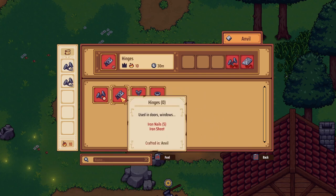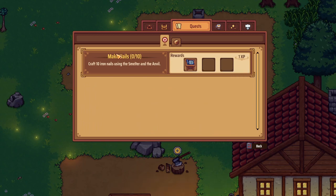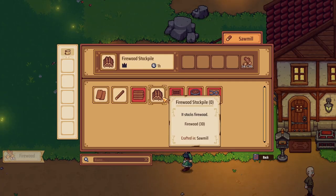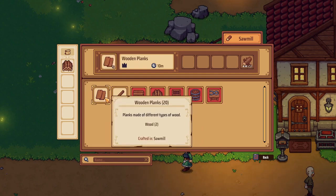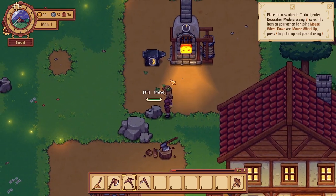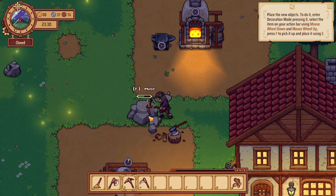Ten iron nails — and what else can we make? Hinges, a candelabra, and candle holders — very nice. Ten nails and we'll get the workbench. We got some firewood and can make a firewood stockpile which stocks our firewood. Let's make a couple more wooden planks — 20, that'll do. Let's go ahead and mine what we've got right over here, keeping an eye on the timer for our nails up there.